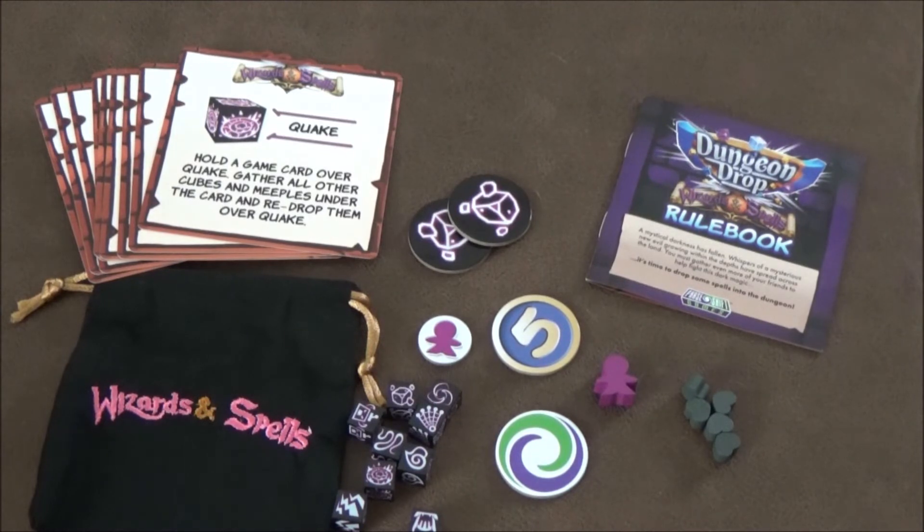Overall it's a cute little expansion that adds new content to both Dungeon Drop and Drop Too Deep if you have both. The Wicked Wizard mode is essentially a spin-off of the co-op game type from Drop Too Deep but instead of completing quests you're working together to defeat the Wicked Wizard. I love the modular nature of the game — you can mix and match bosses, skeleton skulls, bell cubes, and other add-ons to customize and change up your game every time you play.